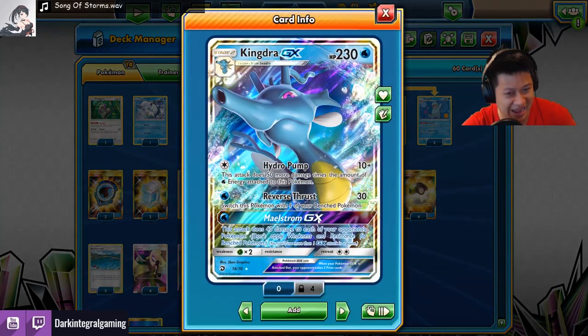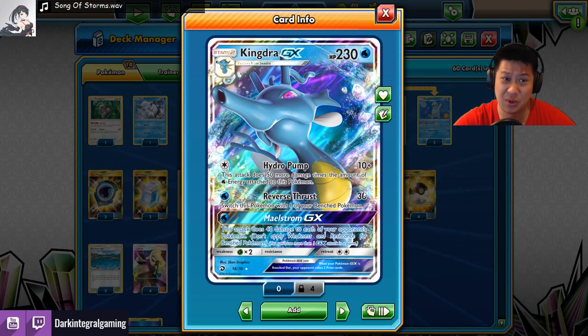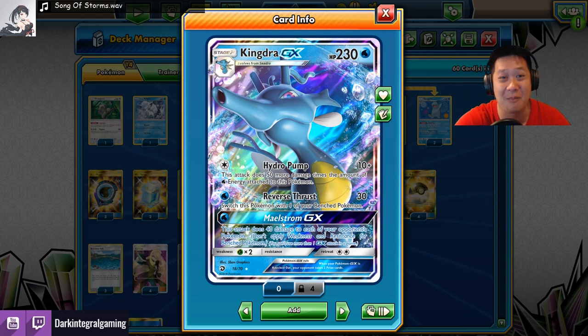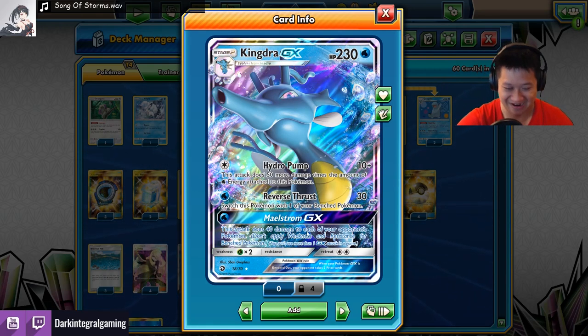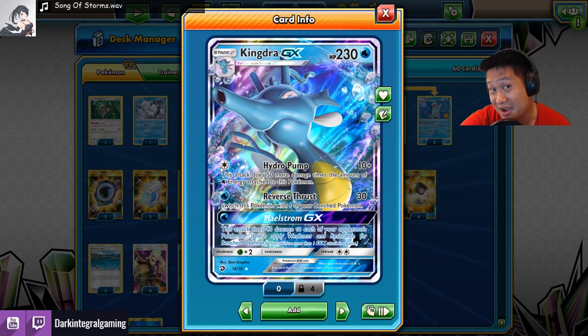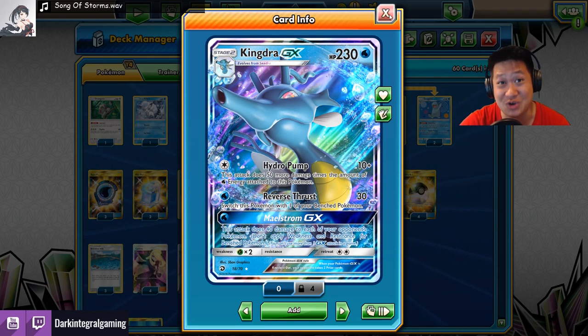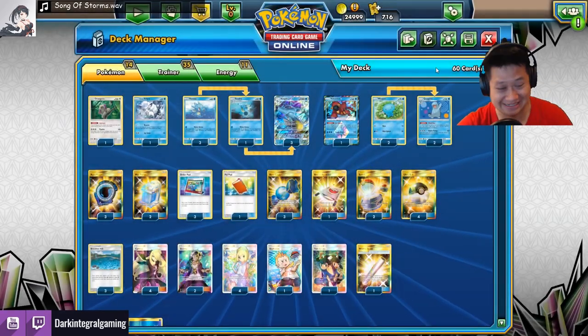Where are its other attacks? Reverse Thrust — 30 damage, and it runs away — you need to buy some time. And Maelstrom GX — 40 damage to all Pokemon. That's so little, but it may cost you fewer energies with Hydro Pump to get a KO, or something strange may happen in the future. We'll leave it at that.